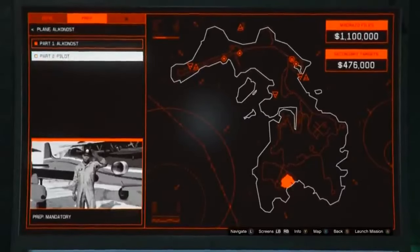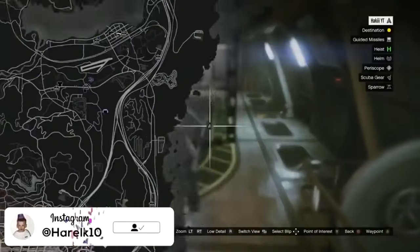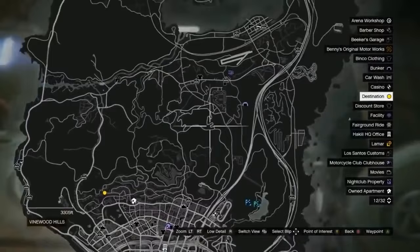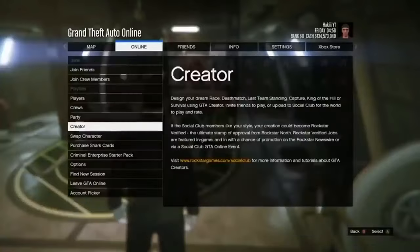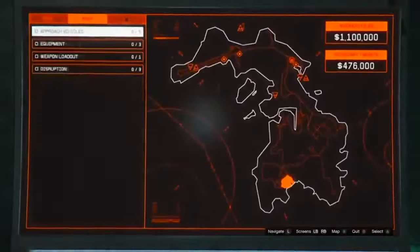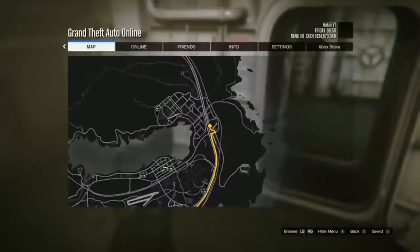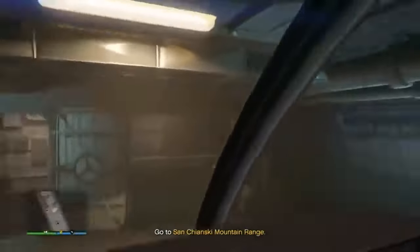Once Part 1 is complete, go back to your submarine and start up Part 2: Pilot. You need a specific spawn location — we got Vinewood Hills, which is not what we want. If you get the wrong location, go into Creator mode and start an invite-only session to try again. The location you want is the San Chianski Mountain Range.